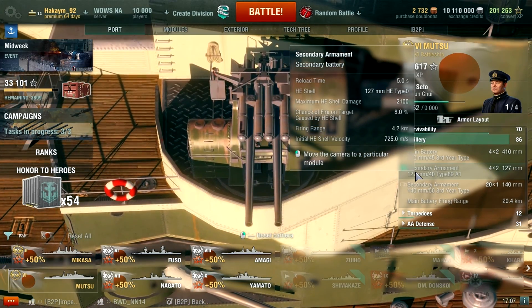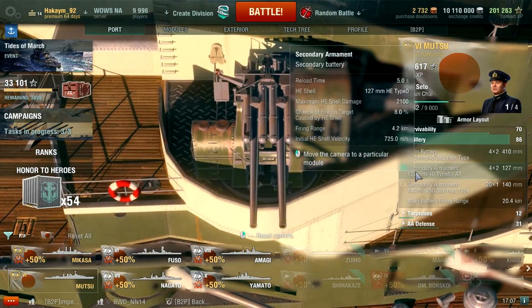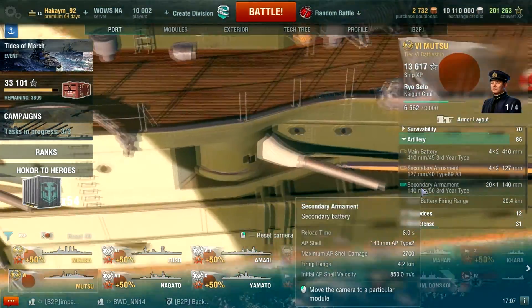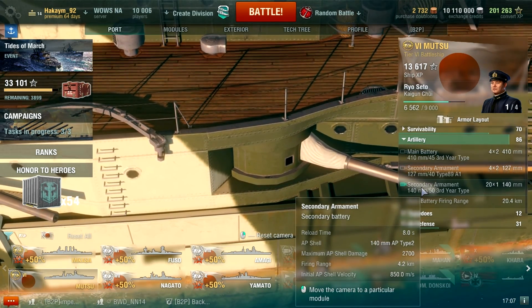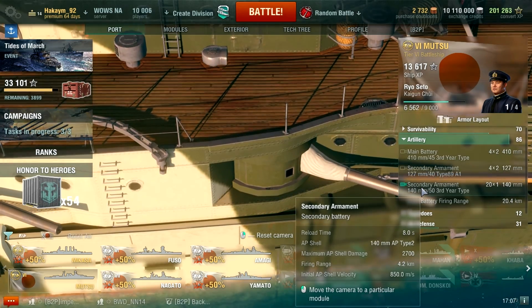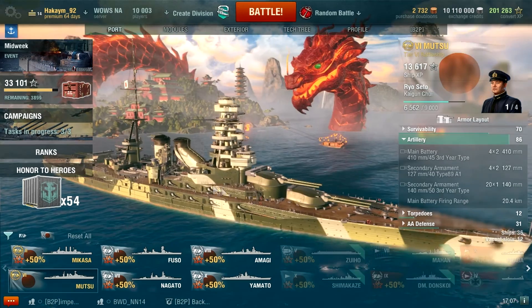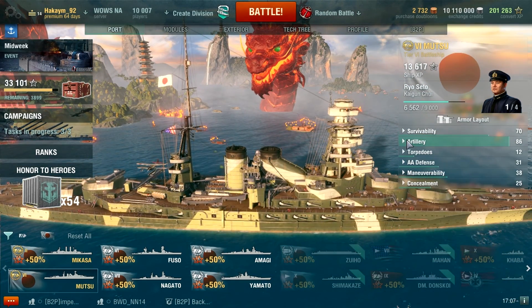The secondaries have a 5-second reload, 2,100 points of HE damage with 8% fire chance and 4.2 kilometer range. You also have twenty 140mm guns with an 8-second reload firing AP for 2,700 points of damage with a 4.2 kilometer range. Normally you probably won't be getting in close, but it does happen.